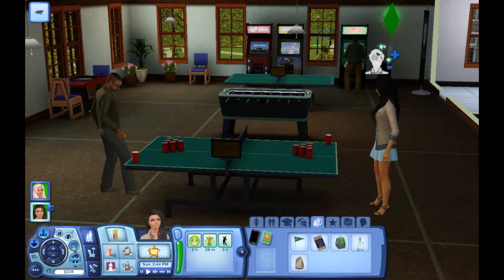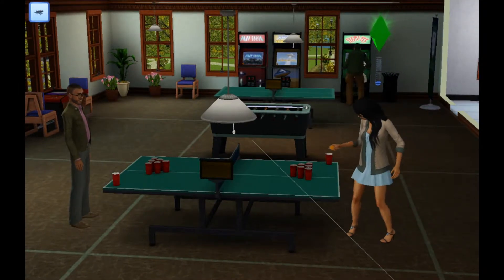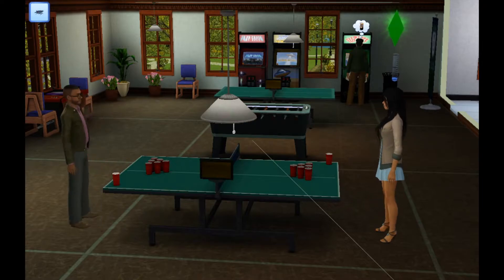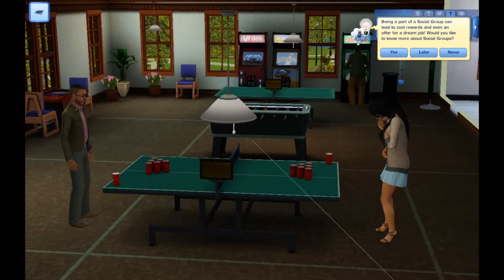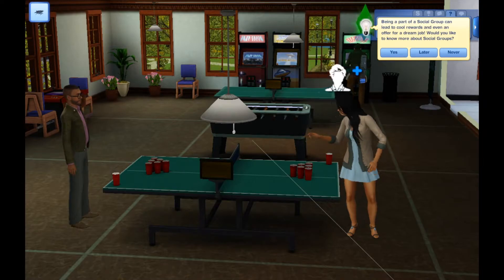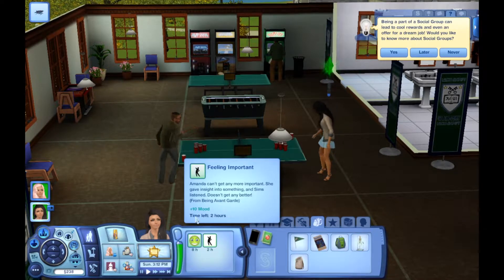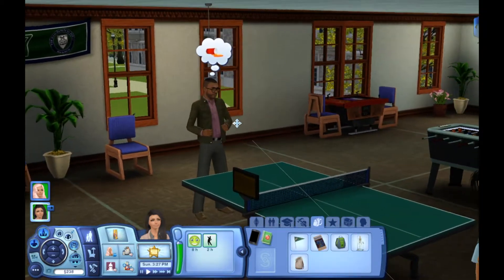Okay, so basically what you do with juice pong is you try to get the ping pong ball in the cup — if it gets in, the other person has to drink. She actually got it in, so now he has to drink a cup. She's doing pretty well, not gonna lie. Now she's feeling sick — she just like choked on the ball. Robert is doing the victory dance. Amanda can't get any more important — she gave a slight... I don't even know what's coming out of my mouth.